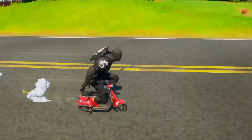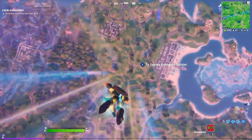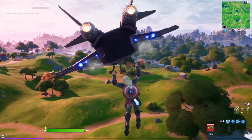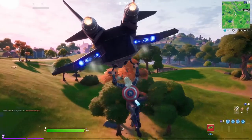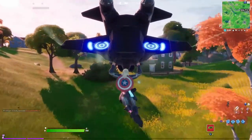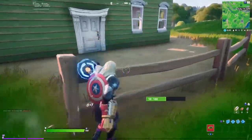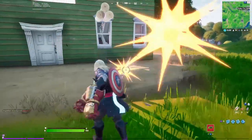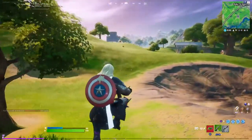We're gonna head over by Salty — you can check it out on the map, it's a little bit to the right of Salty. You're gonna see a big crate where we are gonna find Mjolnir. But first, make sure you stop by a house and get some loot, just in case you have to fight some people — get a gun or something.